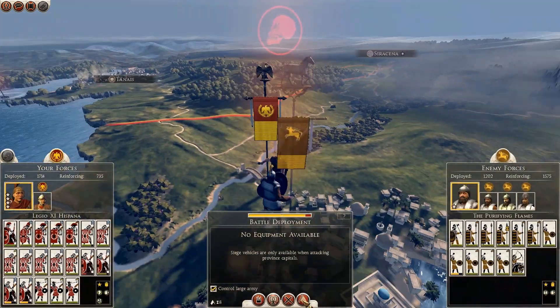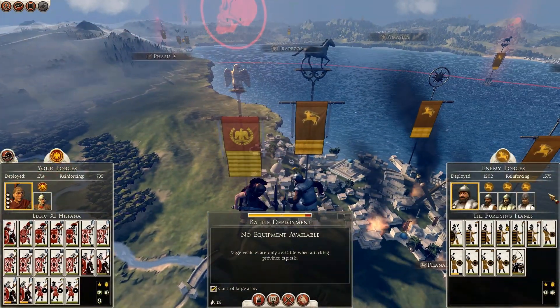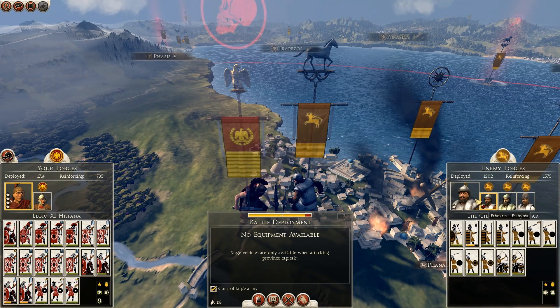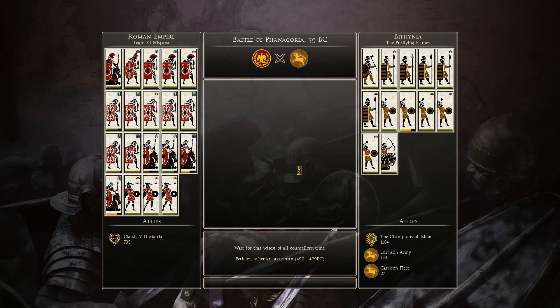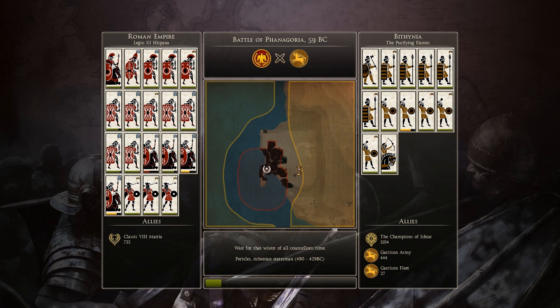They didn't bother continuing the fight, but I have my fleet reinforcing me if I attack this. You're willing to bet I'm gonna go take these guys out — they don't deserve an auto resolve. These guys deserve to be utterly decimated from the sea. I really want to get rid of these guys, especially their slingers, so hopefully I'll have a little bit of time to finish them off.